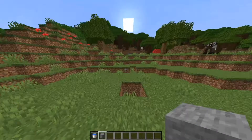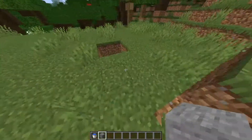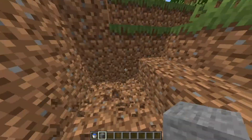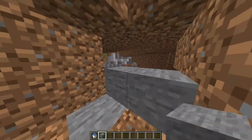So now that we have that, what we're going to do is build out — make sure you have a flat piece of land like this. I'm going to build out 1, 2, 3, 4, 5, 6, 7, 8, 9, 10, 12, 13, 14. And make sure you don't run into a cave, or if you do, just build up like that.